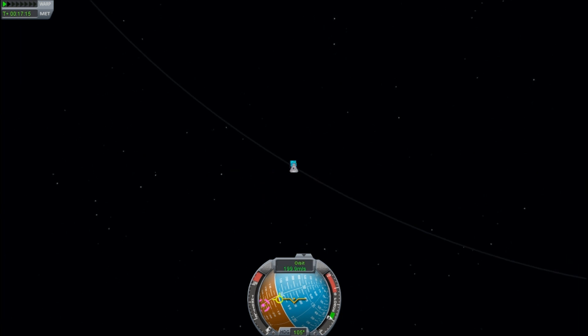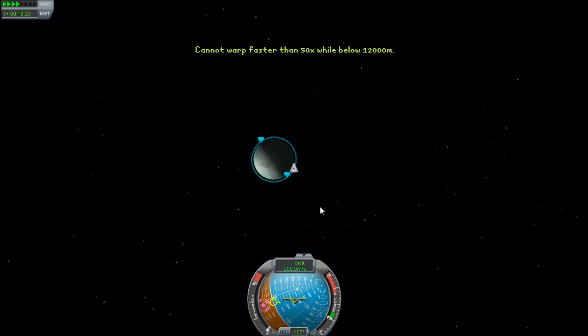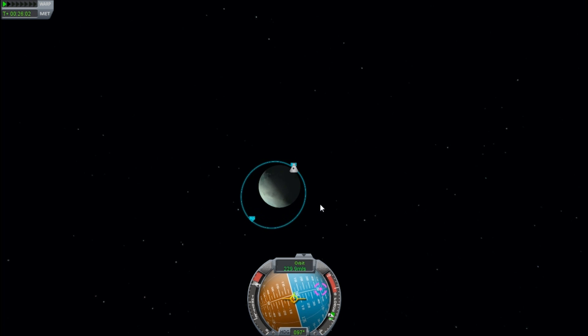We're going to perform the same escape into a Kerbin orbit, but this time I'm going to start a different way. We're losing energy with respect to Kerbin and putting ourselves slightly deeper into the gravity well. This may seem a little strange, but trust me, there is science working here.